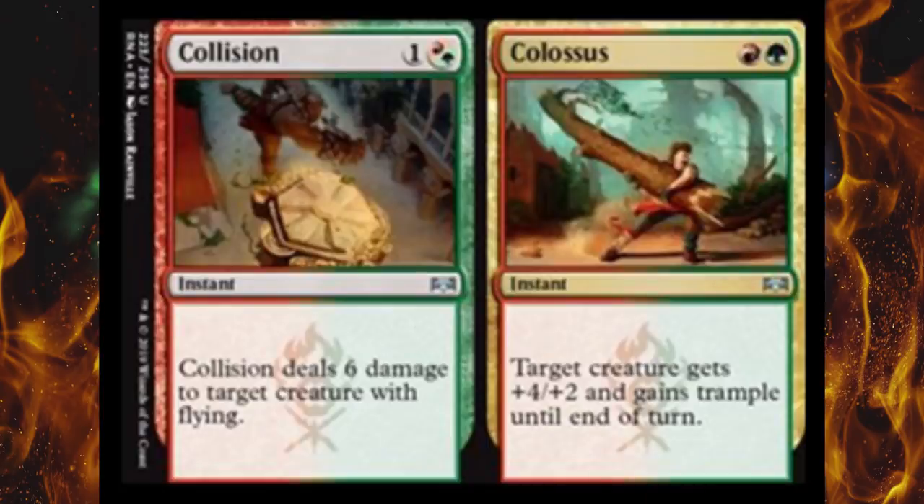Next up we got Collision or Colossus. With Collision, boy this is just blurry as hell — who leaked this? Seriously. It's a two-cost hybrid with one being generic, which is kind of interesting. It deals six damage to target creature with flying, so that's just straight up like Plummet but less reliable.